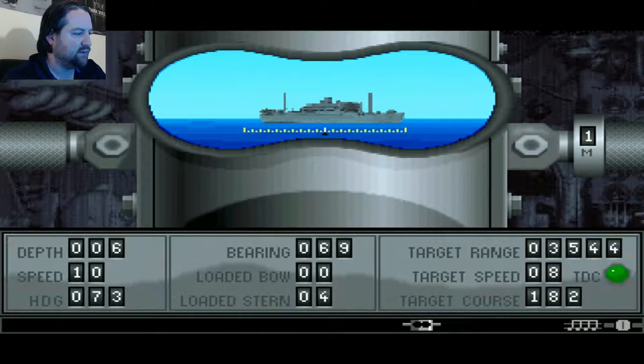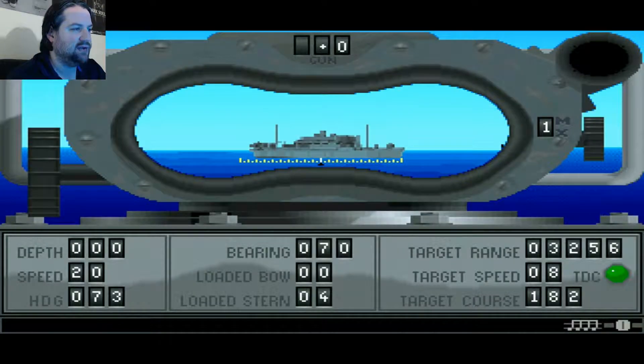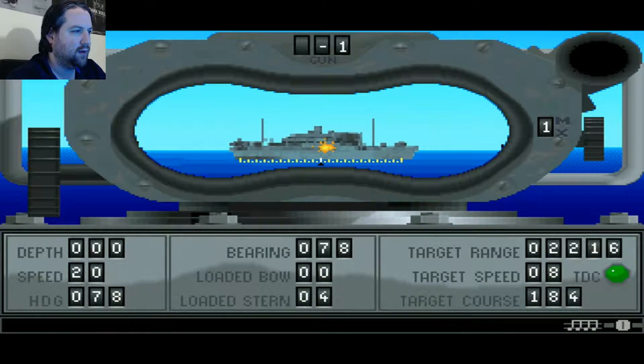Once I'm on the surface, switch to F2 and lower my scope so a lucky shot doesn't damage me. I'm going to switch to the TBT — this is like a bridge version of the periscope. Only this view and the bridge view cannot be used from underwater. So if your depth is one or deeper, you cannot use these views. Let's fire. I'll use plus and minus to adjust my deck gun. The deck gun is at minus three and it splashed, so it means I missed. Let's try minus one — we hit it dead on. You see that explosion? It means we hit it. So we're at a perfect angle. We're going to keep firing with the space bar.